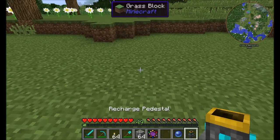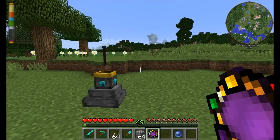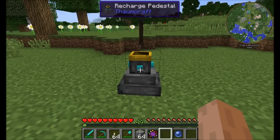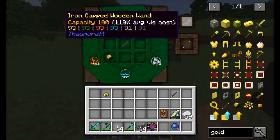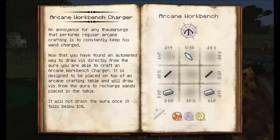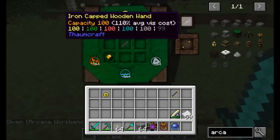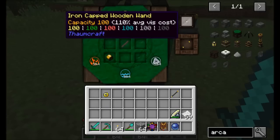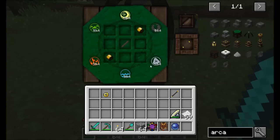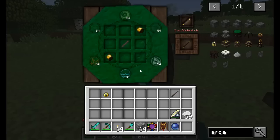One useful thing you can craft is a Recharge Pedestal — place a wand inside and it will recharge from the environment automatically. You can also craft the Arcane Workbench Charger, which automatically recharges any wands inside an arcane workbench. This is a nice thing to have so you don't have to constantly swap wands. With upgraded wands, the Vis cost drops — for example, from 59.4 of each aspect down to 54 — and the pedestal recharges at about five Vis per tick, which is actually quicker than holding it in your hand.